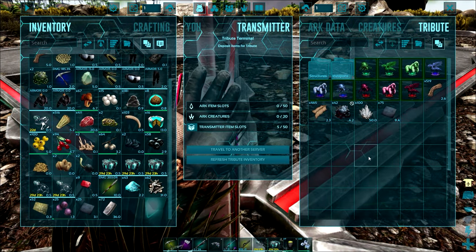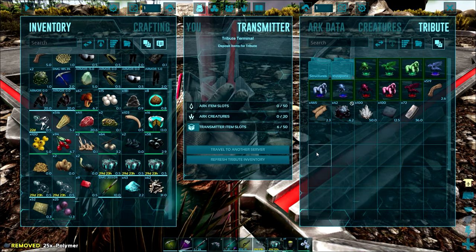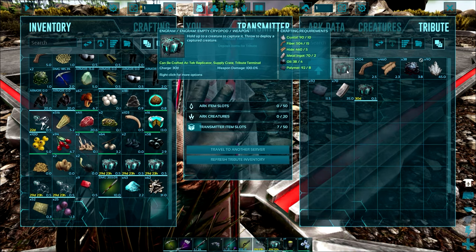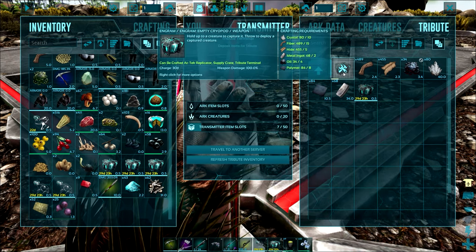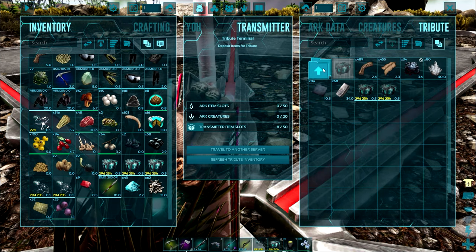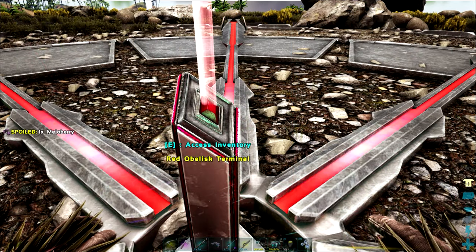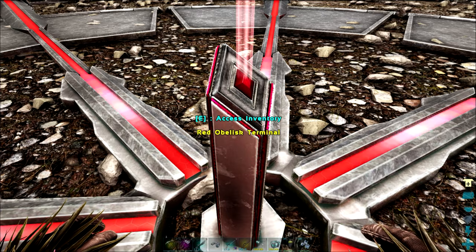Next, let's talk about cryopods. These were introduced in early 2019 and have completely changed the way we play the game. They only require a few base resources to craft: fiber, hide, oil, crystal, polymer, and metal, and you can craft them at any obelisk or supply drop. They'll last for 30 days upon crafting, and if you put them inside a fridge with a dinosaur they'll last for double that. Eventually you'll be able to craft the cryo fridge, which recharges the cryopods, and any creature inside a cryopod will gather a 5% passive XP bonus. So cryofreeze your dinosaurs — it makes it much easier to carry them across the map. As soon as you get to level 51, craft them.